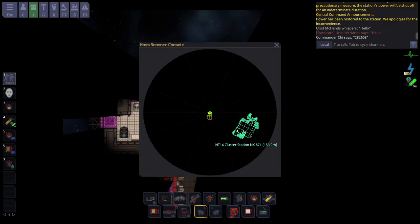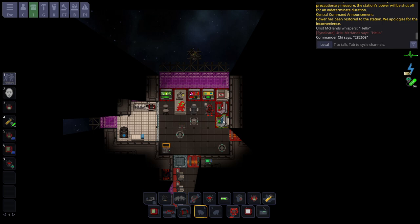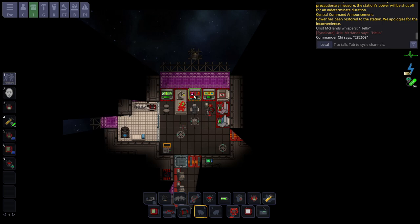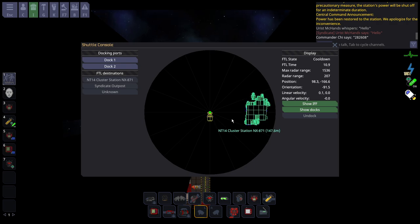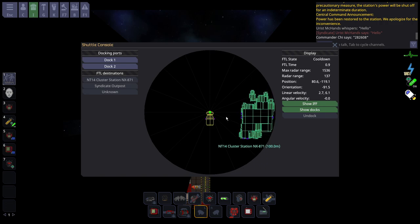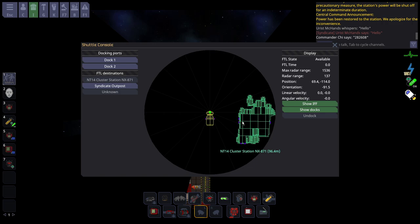We are currently 153 meters away from cluster and our IFF is off, so they won't see us. However, you don't want to get too close because a cargo shuttle might hit you, but you don't want to be so far away that you have to fly 100 meters in space. Keep the heading in mind - if you fly right, you'll end up at a dock. If you know the station like Cluster, you could say the armory is up here so I'll go attack the armory. You should have a plan with your fellow nuclear operatives.